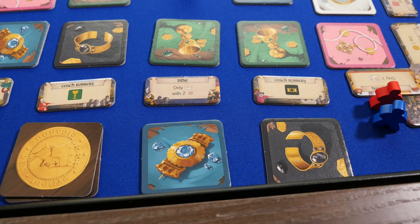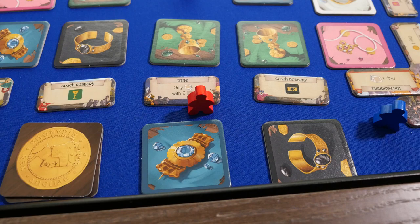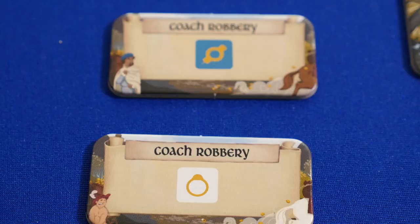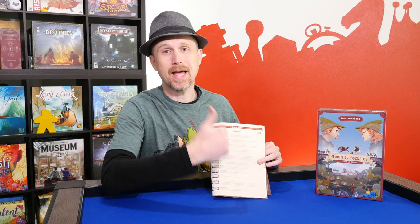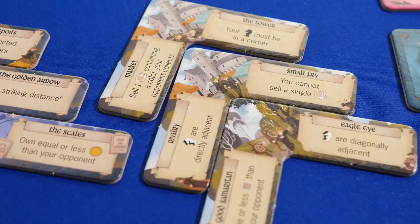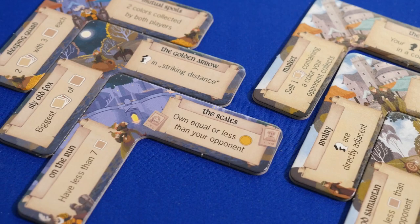Also on your turn, you're trying to complete as many objectives as you can in order around the outside of the board. You do this by seeing what is required and checking if you meet those requirements, so you could go a number of spaces in a row if you can. And even if you can't meet the requirement, you're allowed to spend a coin as if you did. Most requirements make sense — like having loot of certain colors or certain number of collections, which is basically different colored loot. And even if you don't understand one, the last few pages of the rulebook explain every single tile.